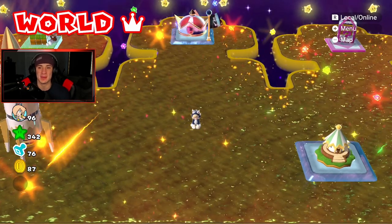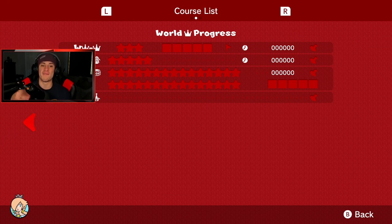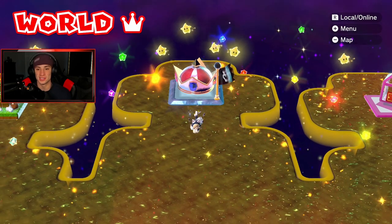We're gonna get started by going to the map and showing off what there is to do in World Crown. Looking at the course list, we've got four levels — well basically three. One of them is a circus tent which gives us a free stamp. Then we've got the Captain Toad level with five green stars, a mystery house with 30 green stars and a stamp, and the final level: Champion's Road — the hardest level in the game — with a stamp and three green stars.